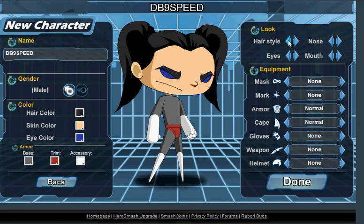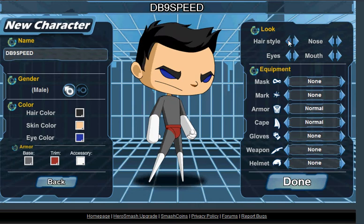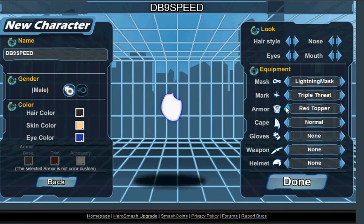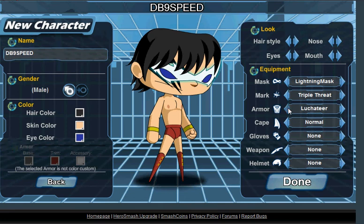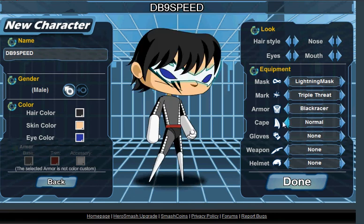A lot of these are for girls. I'm going to choose that. My mask — I'm going to pick the lightning one. And then my mark — there's some pretty good ones in here. I'm going to choose triple threat. My armor — I would have chosen this but it doesn't look that good, at least I don't think so. These are all the ones, but the one I'm going to choose is black racer.